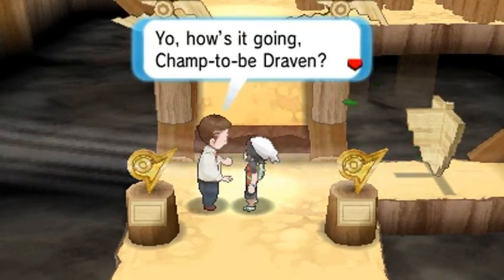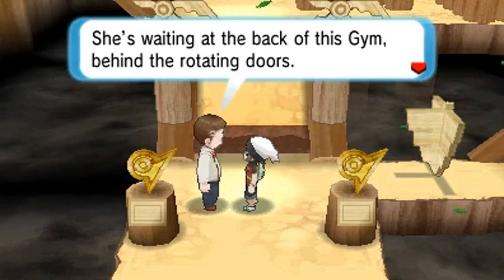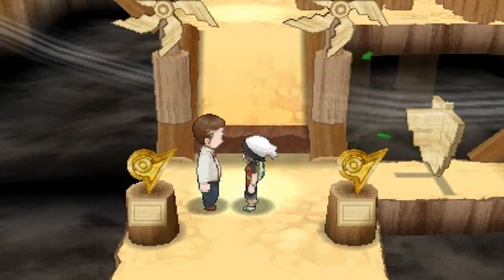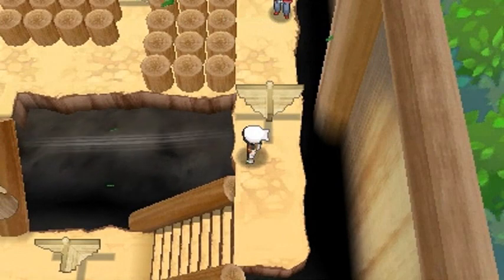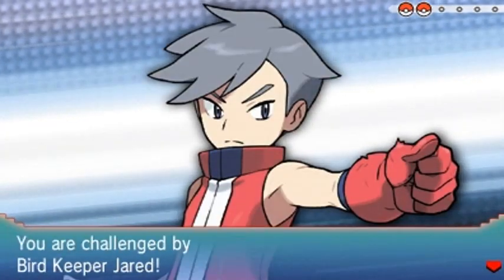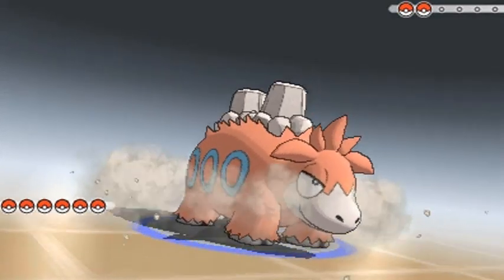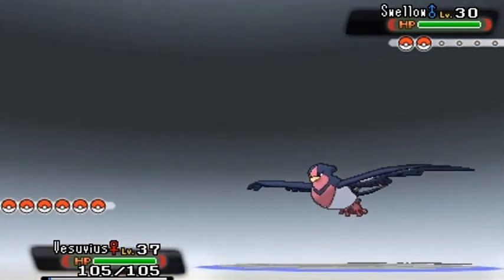Let's talk to this guy. Fortree gym leader Winona is a master of flying Pokemon. She's waiting in the back of this gym behind the rotating doors, waiting for new challengers trying to make it take wing. Let's do this! Bird Keeper Jared wants to battle and he's coming with his Swellow. I could have used a Swellow on my team, but I kind of didn't. Shout out to Passerby Rose for the nice — you've been featured on my video.